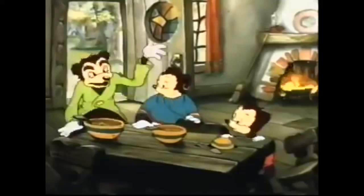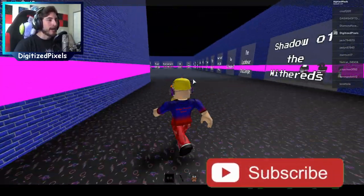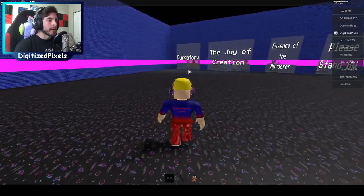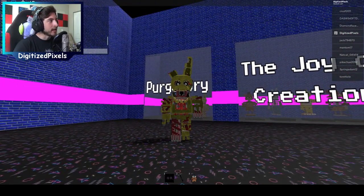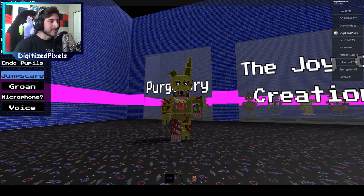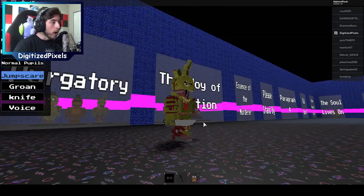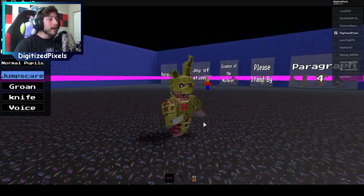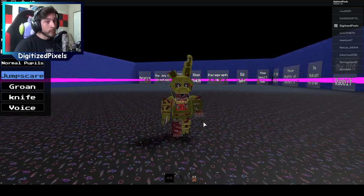Somebody touch my spaghet! Alright, let's check out one last badge morph — Purgatory, since we already did Essence of the Murderer and Paragraph 4. Let's become Gravy — yes! Oh, so nice, I like Gravy. Black eyes, endopupils, jumpscare groan, microphone. Springtrap's got a knife — it's for apple juice making. Hello everyone, I am Springtrap and I'm never going to tell you my secret ingredient for apple juice.